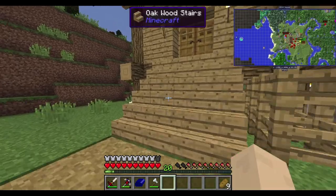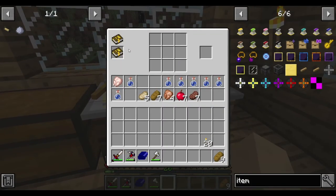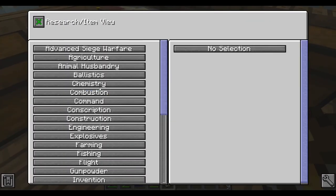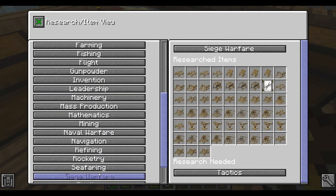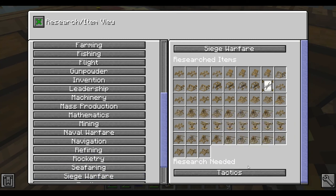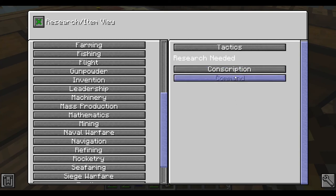So, what do we need to unlock that? Where's the book? There it is. Not neighbor warfare - siege warfare? Yes, ballista stand. So, research needed: tactics, and tactics needs conscription command.